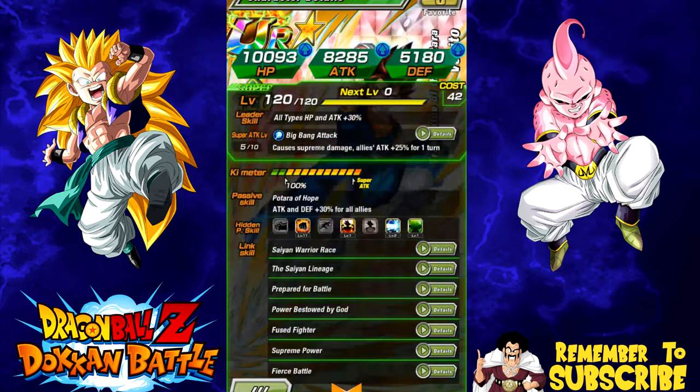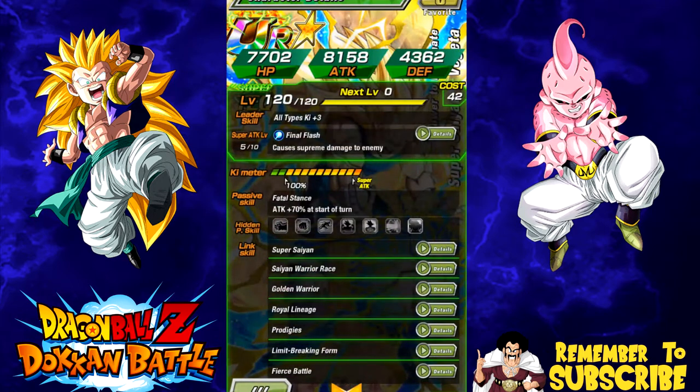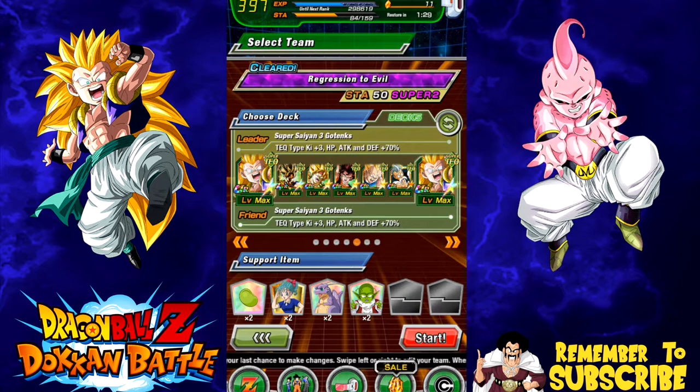Bardock only has 11 crit on the top left path. Vegeta doesn't have anything on his path, and Master Roshi is just there for support. I also have my Merge Zamasu at 100 but I'm not bringing him on this quest. I wanted to try it with two supports and a Gotenks on rotation to utilize my LR Goku, since he hits pretty hard. If this doesn't work, I'll swap in Merge Zamasu for LR Goku and find someone who links well with him.